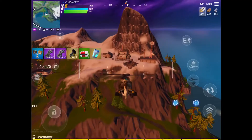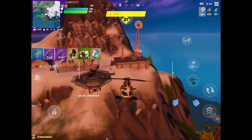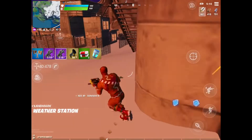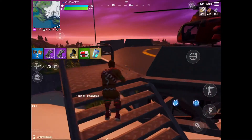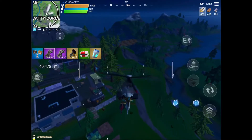Look at my chopper's health — 126. Luckily there's a new chopper nearby. Some players did a lot of damage to my chopper, it's insane. It's a good thing there's another chopper here. Let's go look for some players.